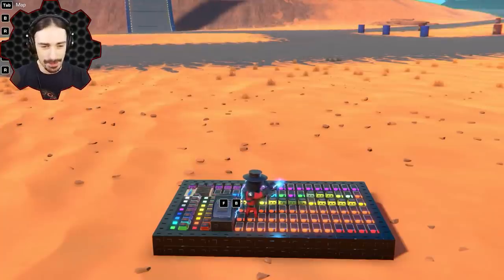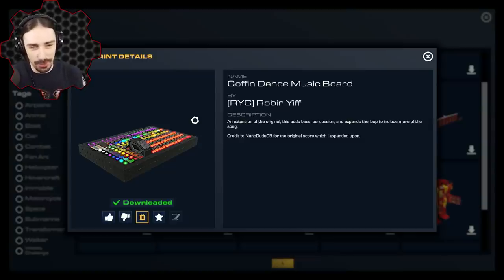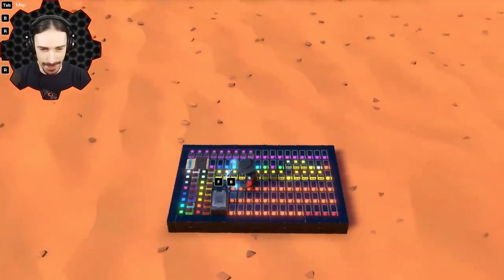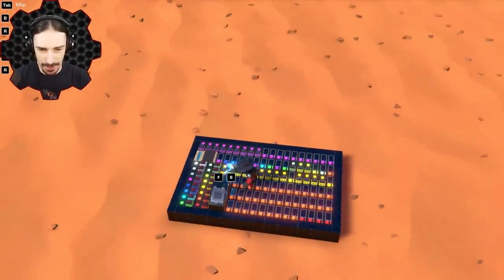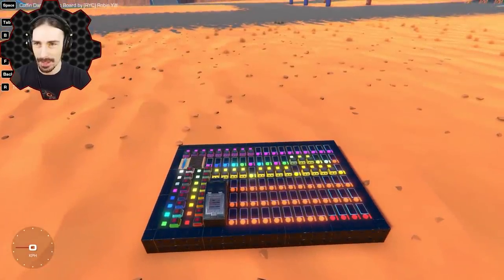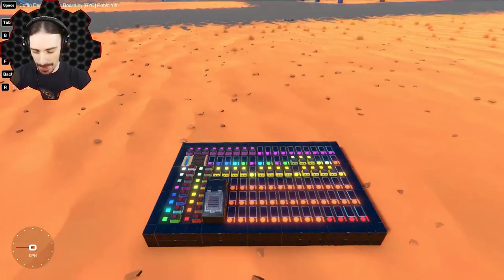This one right here is 'Coffin Dance Music Board' by Ryc Robin Yiff, and this is apparently an expansion off of what NanoDude05 did originally. This one adds bass and percussion and expands the loop to include more of the song. I really like the way this is laid out — it's very colorful and compact. Apparently all we have to do is press space and we get Coffin Dance music. All right, three, two, one, let's hear it.